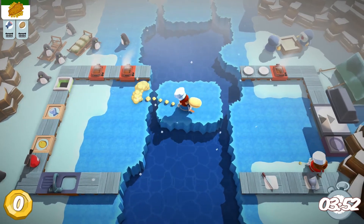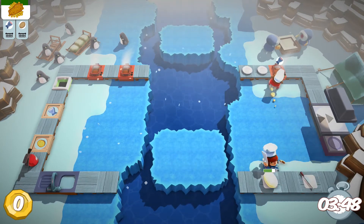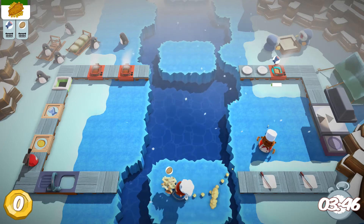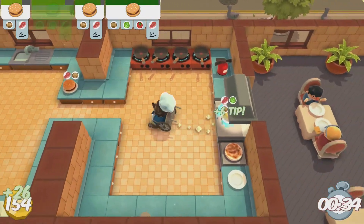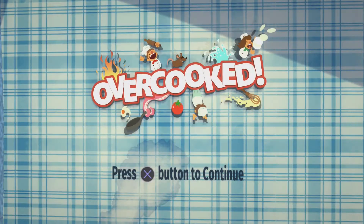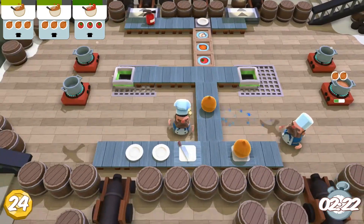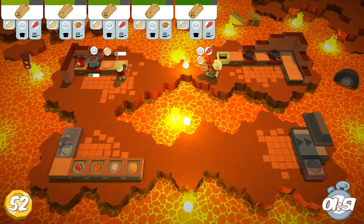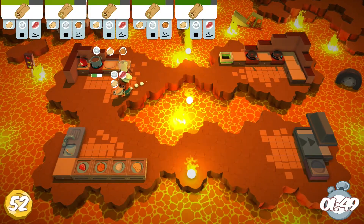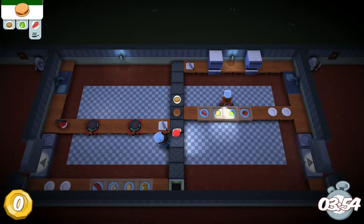Online multiplayer has quickly become the standard for modern-day video games. Many AAA titles require players to go online for the full game experience, with some major titles omitting local play altogether. Enter Overcooked, the first game released by two-person indie developer Ghost Town Games. Overcooked offers the polar opposite of the AAA online experience by focusing only on local play — a callback to gaming past, when online games never existed and the only way to play with friends was to be in the same room on the same console.